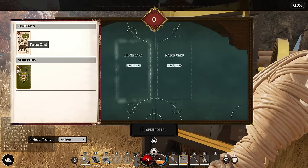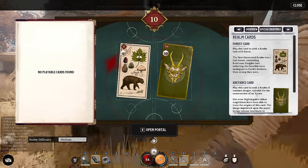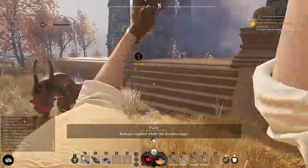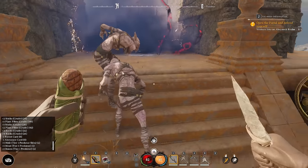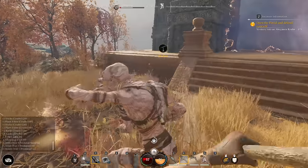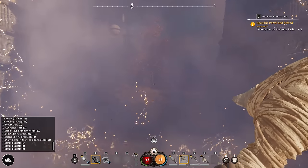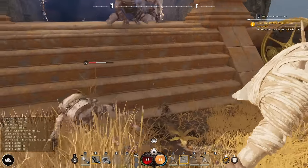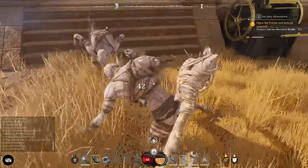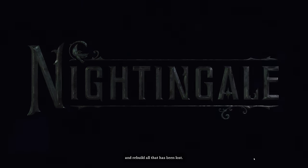Now we have a forest card, and this time the major card is an abeyance card — 'Play this card to seek a realm of minimal danger suitable for the construction of an estate.' Sometimes while the portal is forming, the game gives you something to do by spawning mobs to kill. Headshots are always good. Once the portal is fully formed — the middle turns into the gray portal — that is the end of the tutorial. This is the point at which you'd be able to play with friends; they'd be able to join your realm if you've both completed the tutorial.